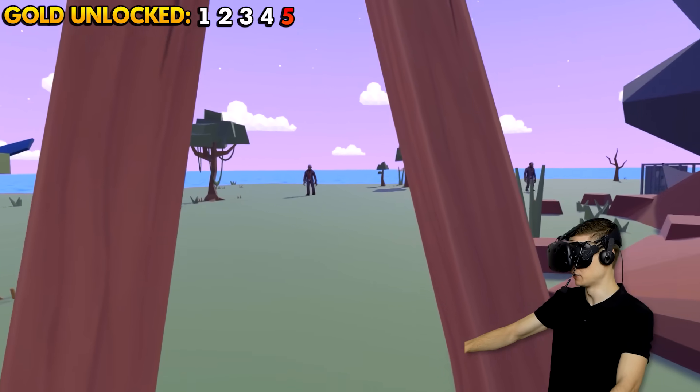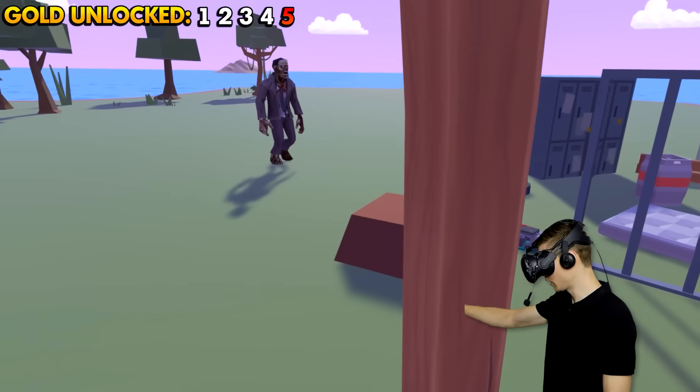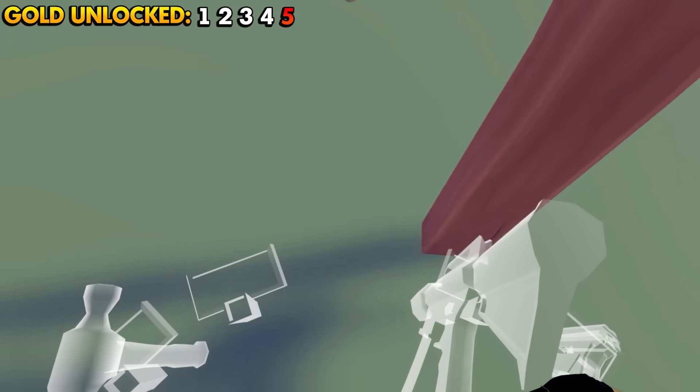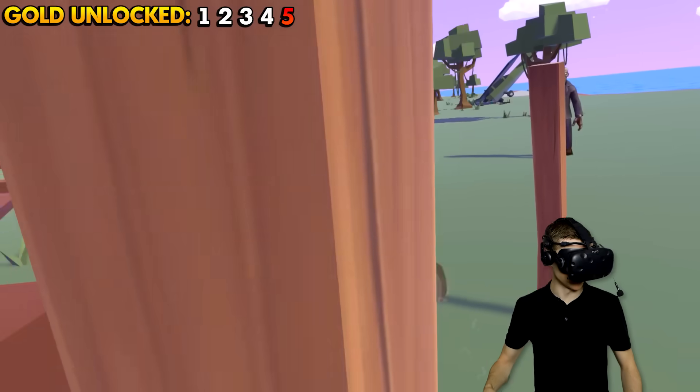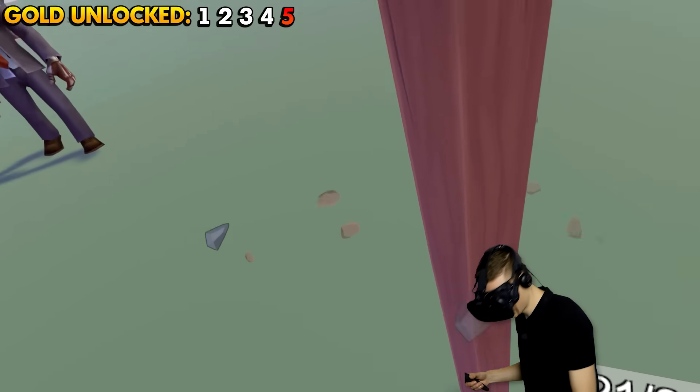A bunch of zombies coming, though! We're gonna use this stuff to make our base super awesome! So we're gonna put this in the ground right over here. Get out of my base, zombie! Get out of here! We're gonna put this one right over here.